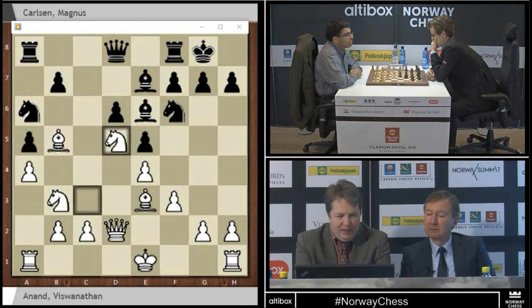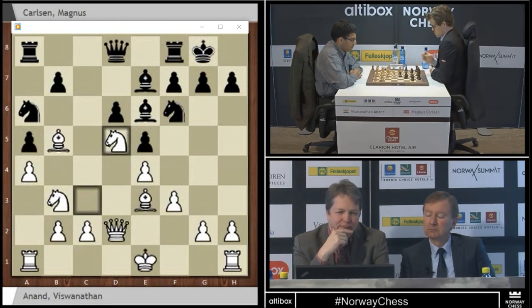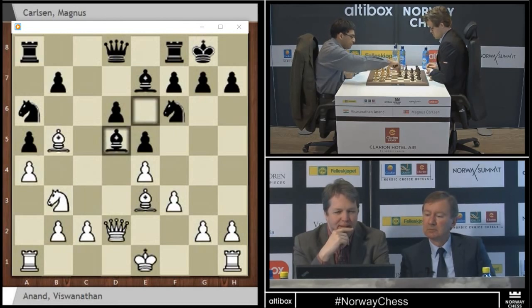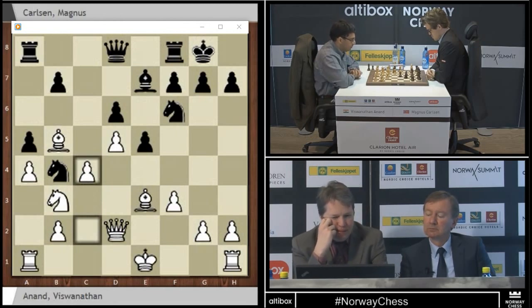So what are you going to do about that? Not sure. Bishop takes d5, maybe, and b6. Is that too passive? Maybe it's too passive. Bishop takes d5 and b6, perhaps. Maybe you don't have a choice. Bishop takes d5 and knight b4, even. And Magnus has gone bishop d5, knight b4.